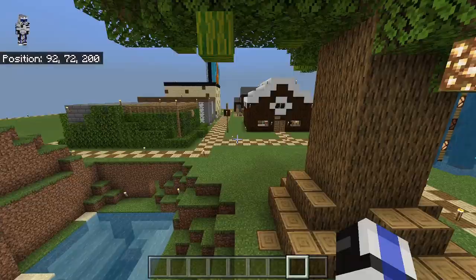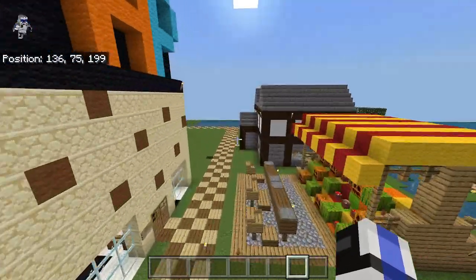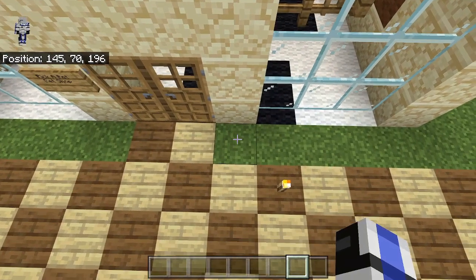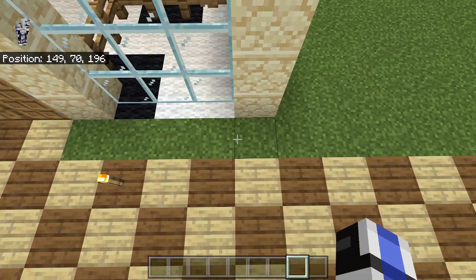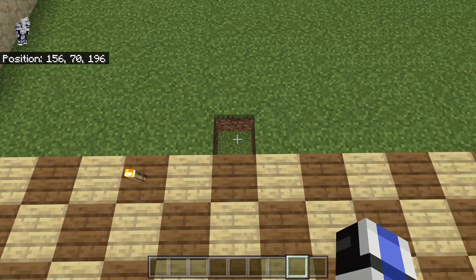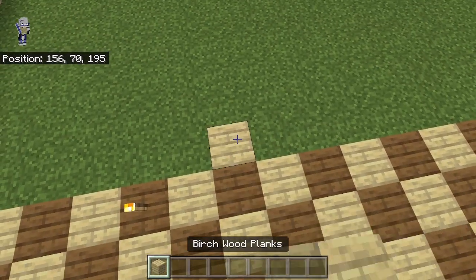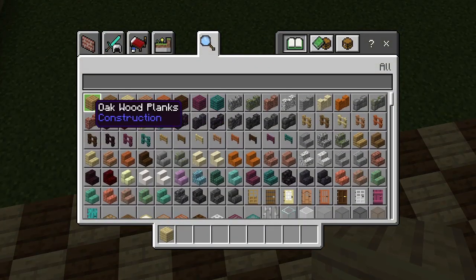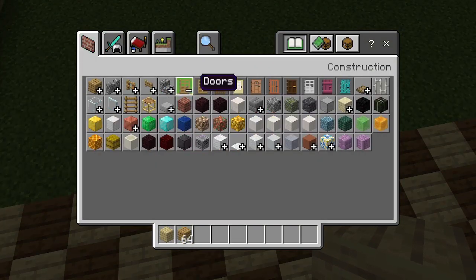Let's head over to where we're going to build Toy Town. I marked out where the path is going to go. From the pet shop, we're going to count over 11 blocks, and on the 12th we're going to bring in a birch, and then this is where the doorway is going to go. We can grab oak and then a door.